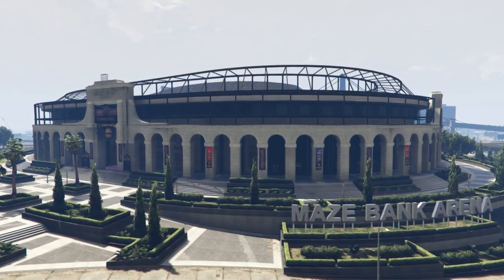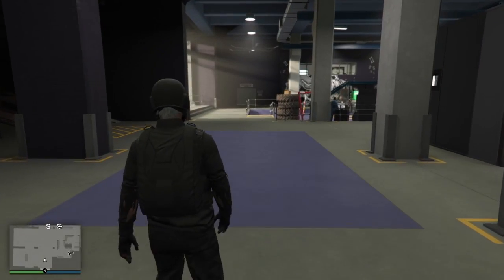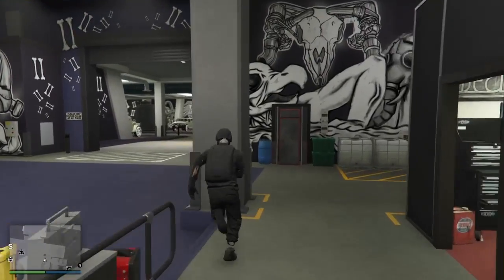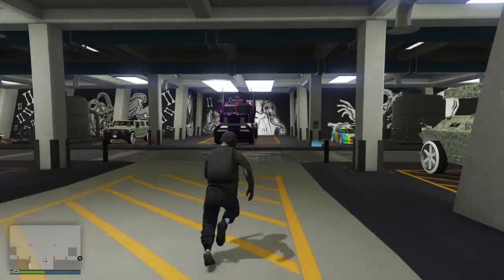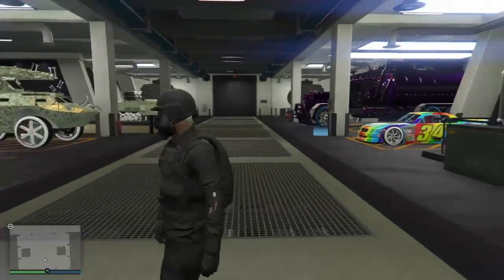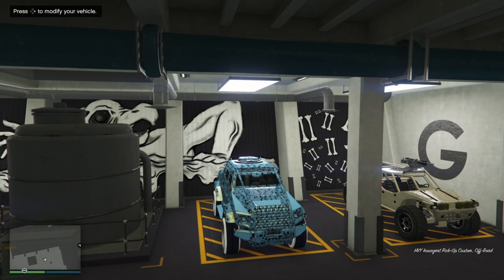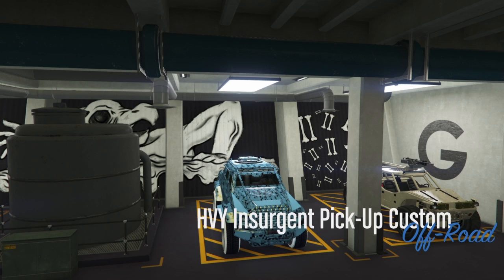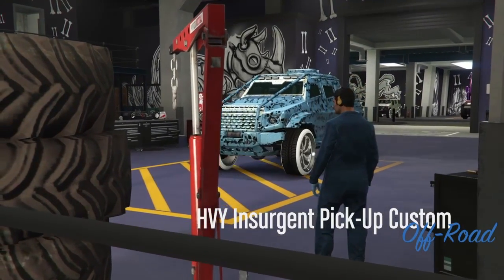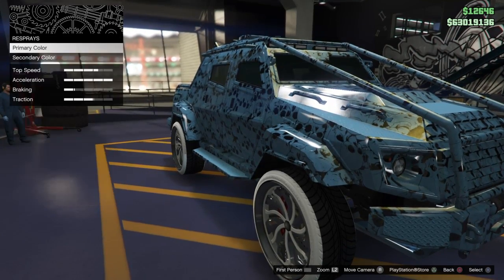The invisible gun feature means that no matter what you mod it with — livery or Benny's tires — your gun will be invisible. I'll show you right now by going into my workshop. You can select whatever gun you want and whatever armor plating, but whatever you do the gun will never show up. It's really cool — invisible gun, nobody will know it's coming. Also, if you want modded colors, join my crew — we have modded colors all the time, including split colors and secret gold and modded white.